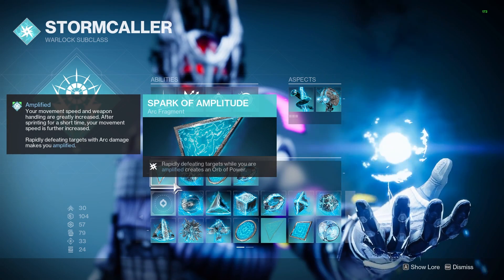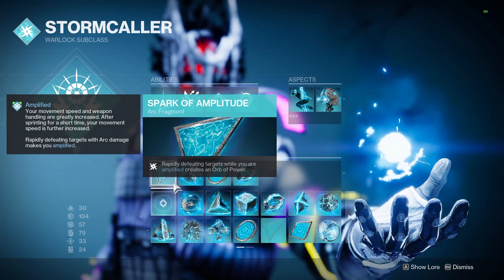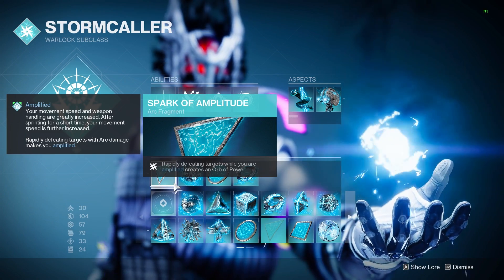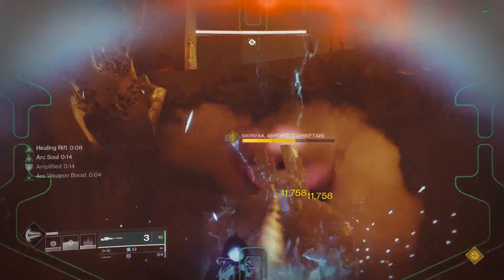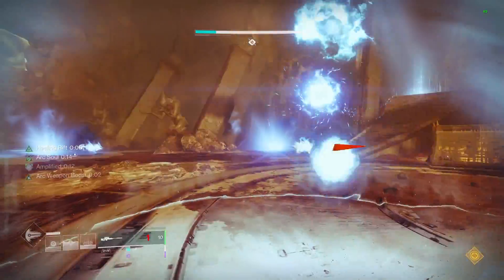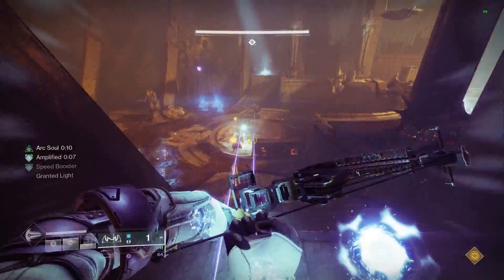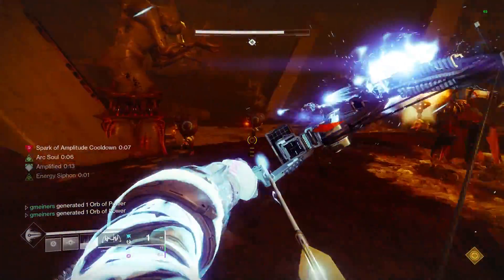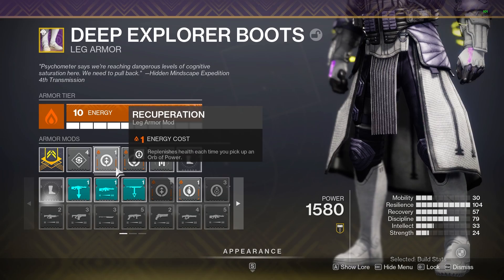These aspects are going to give us four fragments to work with. Up first, we have Spark of Amplitude. As we get rapid kills while amplified, we are going to be generating Orbs of Power. This is going to do two things for us in the build. First, since we are farming super extremely fast with Mantle of Battle Harmony, this will further the rate at which we get energy on Orb Pickup. And then second, since this build doesn't have the survivability of something like Devour or Restoration, we can use Recuperation on our Boots for some constant healing on Orb Pickup.